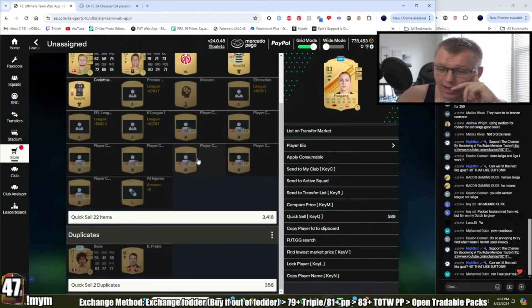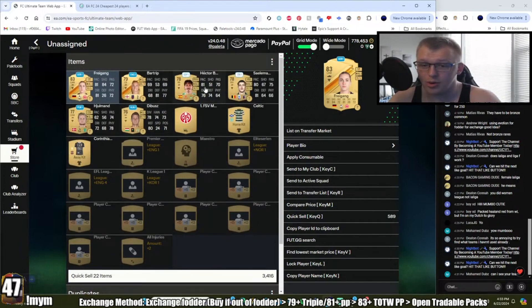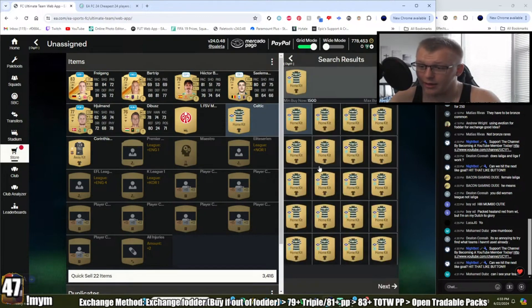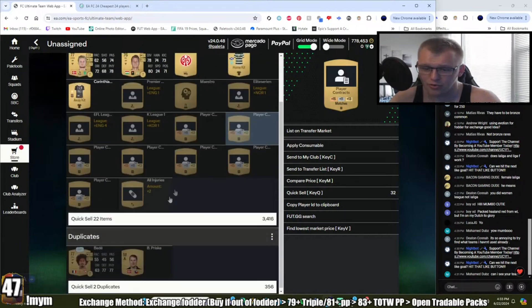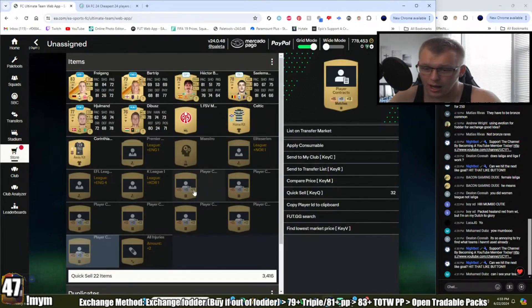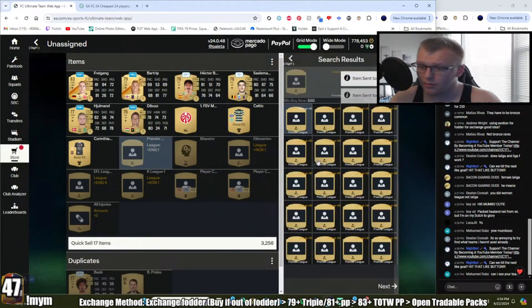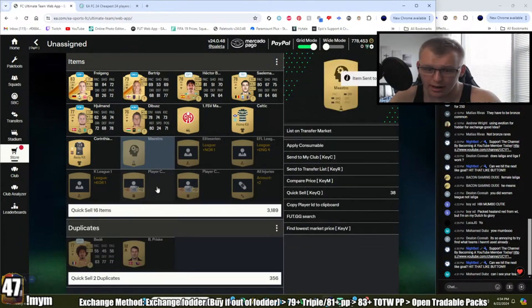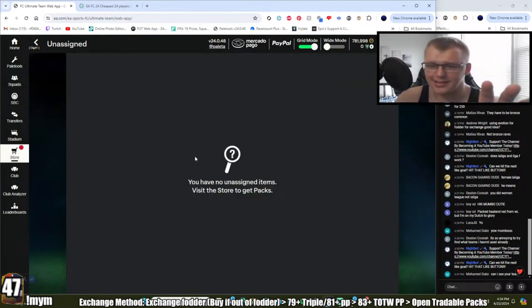Looking at the quick-sell value — 3,400 coins plus another 300 for duplicates, so we're close to 4,000 coins if I quick-sold everything. But as mentioned, you can list items for more. Check kits — some popular kits sell well. Manager contracts usually sell; player contracts are worth trying too. There's also a feature in Palé Tools to see the minimum price for each item. I'd list the Premier League kit for maybe 500 coins later; for the rest I'll quick-sell to get coins back fast.